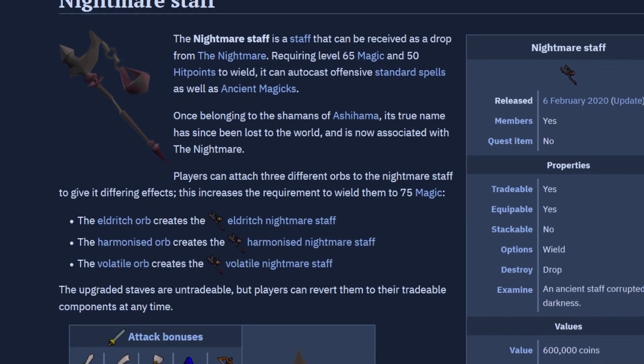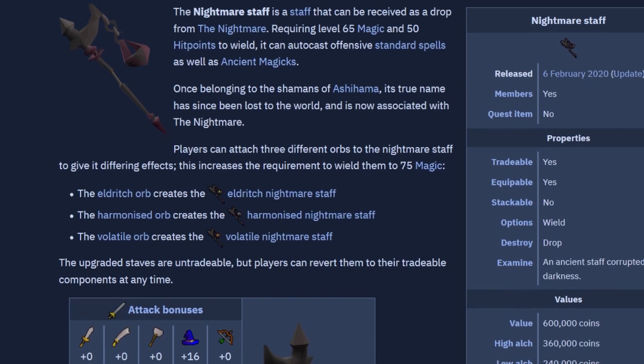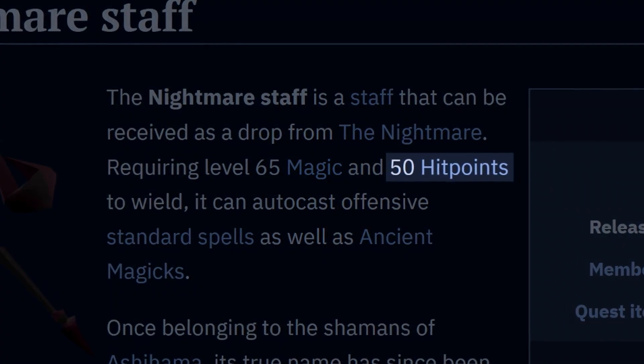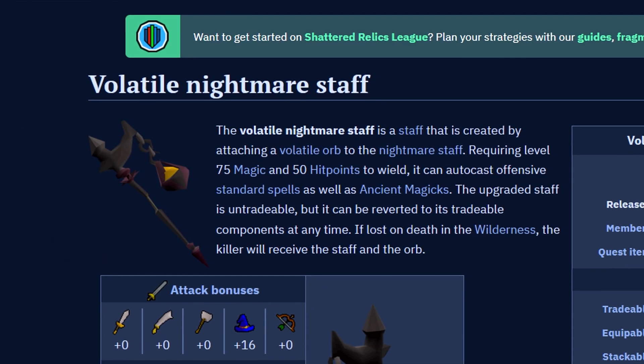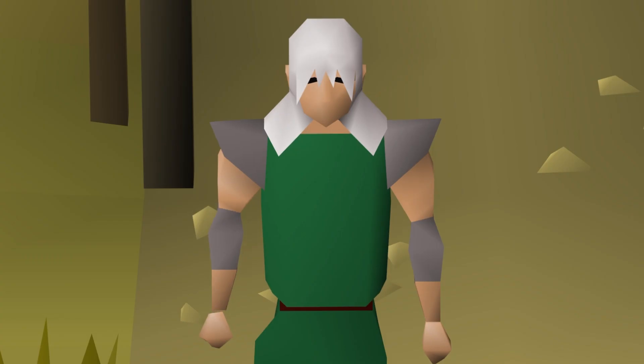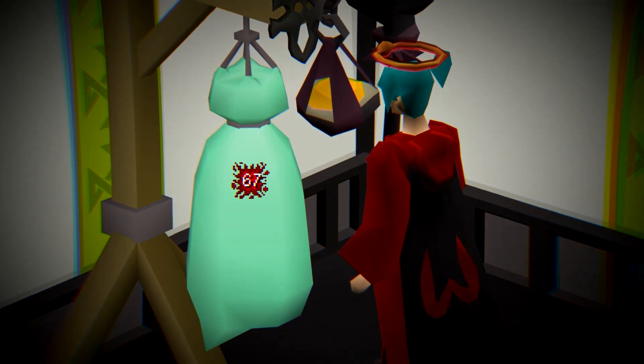Back when the nightmare staffs were pitched, they were going to be way too overpowered for 10 hit point builds, so I suggested that Jagex make them require 50 hit points, and that the volatile staff always register its damage two ticks after the person fires the spec. I probably should have suggested higher requirements though, because this account will be able to hit 67s at just level 57 combat.